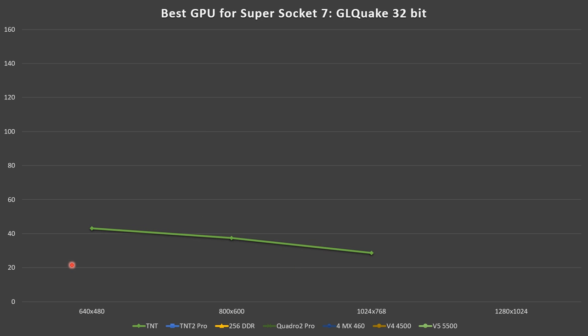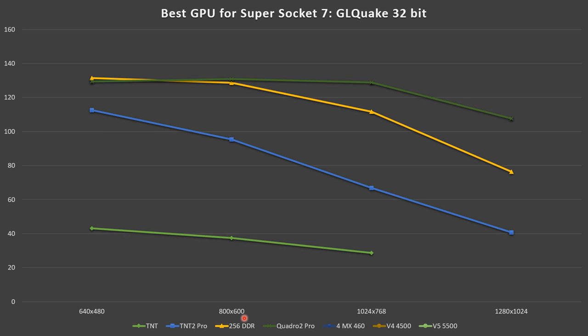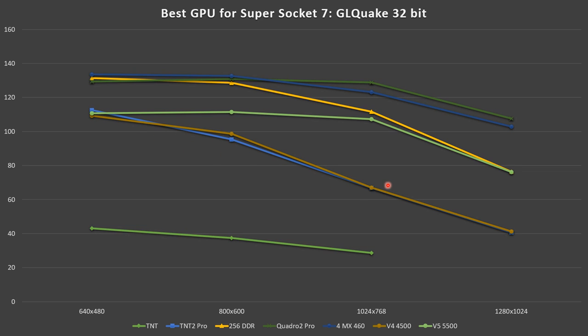In 32-bit GL Quake: TNT, TNT2 Pro, Geforce 256, Quadro 2 Pro, Geforce 4 MX. The Voodoo 4 is again neck and neck with the TNT2 Pro. The Voodoo 5 holds performance up to 1024x768 but then also loses performance — at low resolution it's ahead of the Geforce 256, and at high resolution right up there with it. The Geforce 256 loses quite a bit of performance likely due to architecture limitations. If you've got a Quadro 2 Pro or Geforce 4, you'll get quite a step up.